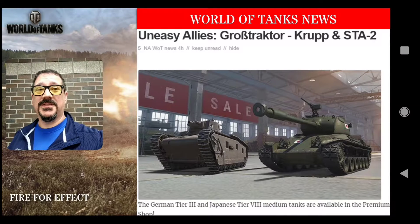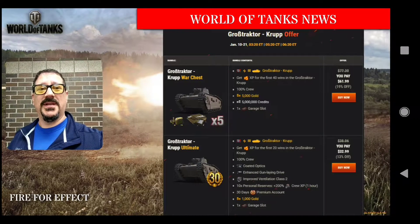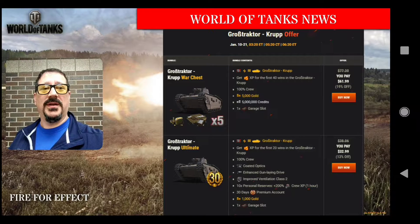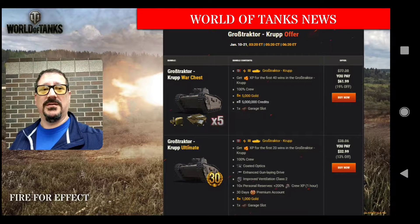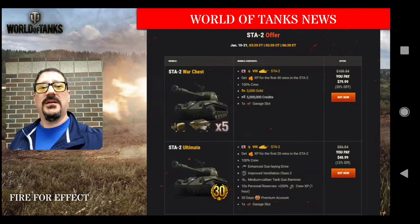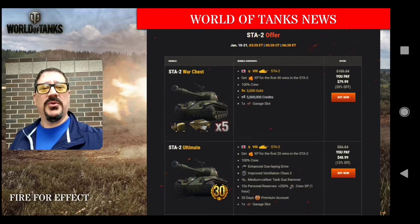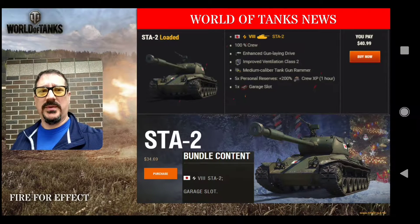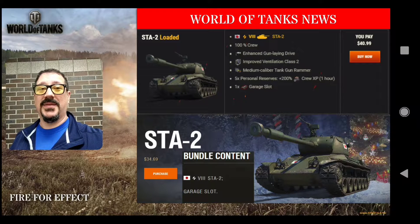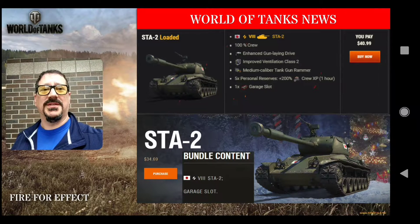Got some stuff for sale on Easy Allies: the Gross Tractor Krupp and the STA-2, German and Japanese. Got some packages for you here. As always you can get the massively massive packages with all kinds of stuff in them, or you can just buy the tank by itself. On the STA-2 side they have the same thing — pretty big packages, but for some reason on the website the tank by itself wasn't mentioned, so I went ahead and grabbed that for you. Links in the description below if you're interested in either of these.